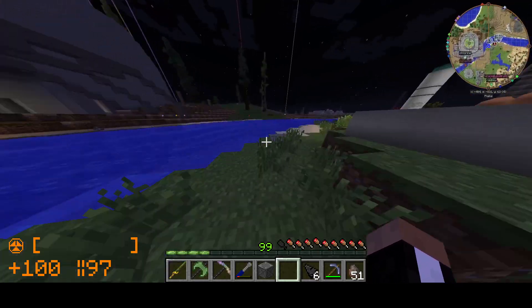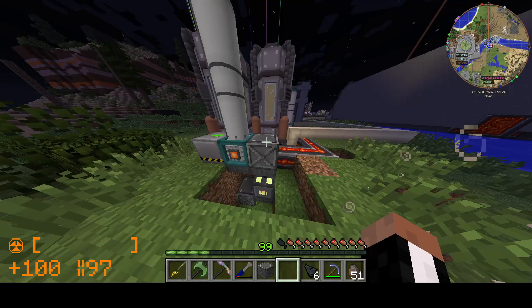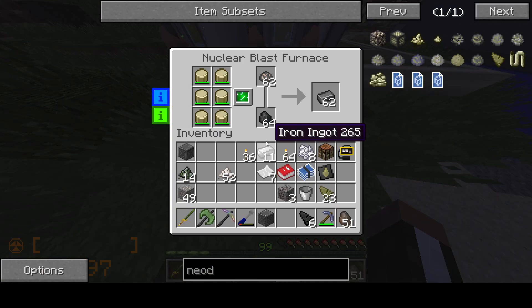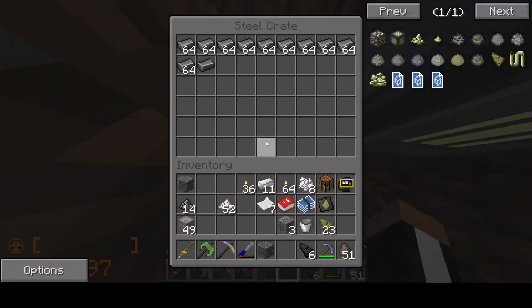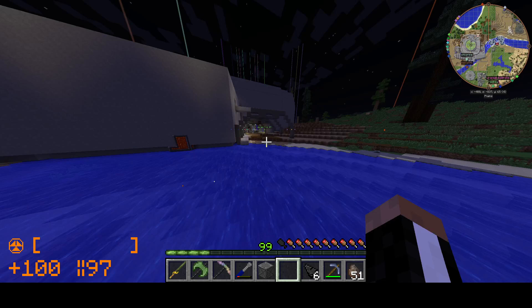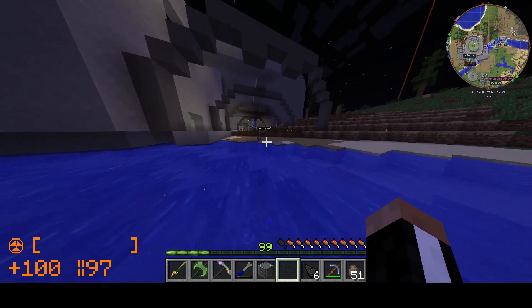Hello and welcome back to HBM Mod. Last episode we tackled the entire steel setup, which apparently the blast furnace is too fast for a hopper. I'm not surprised. This is going to make all of the steel we need for the particle accelerator, which is coming soon, and I will begin building the actual shell for the particle accelerator.